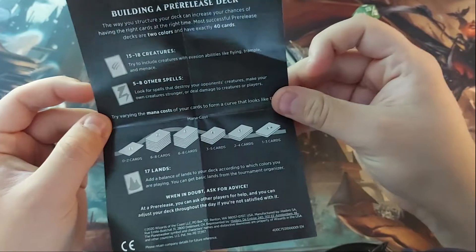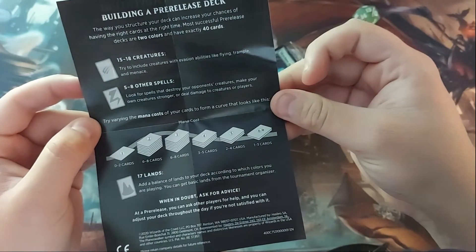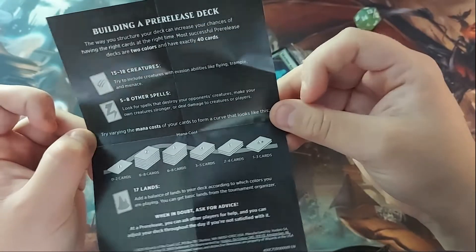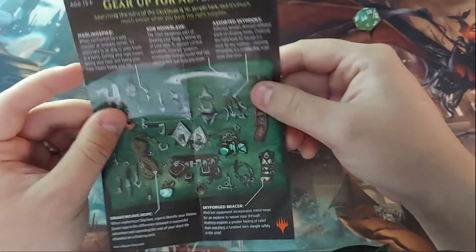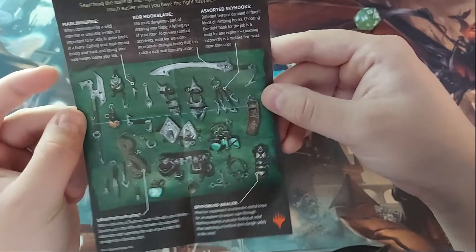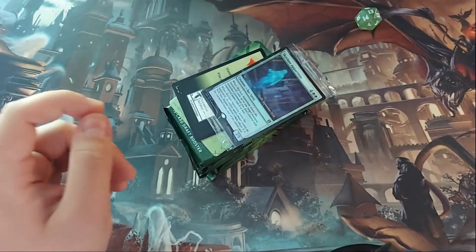Here is a little pamphlet about how to build your pre-release deck. For those of you trying to jump right into an event like this, a limited deck is 40 cards as opposed to the usual 60 cards. It shows you what you want to look for, how many lands you want in your deck. It looks like it has some specific synergies — this one's all about equipment. I know there are a lot of equipment cards in this set, so that gives you some insight there.